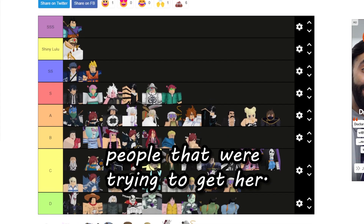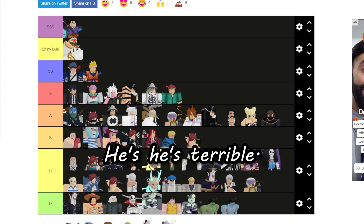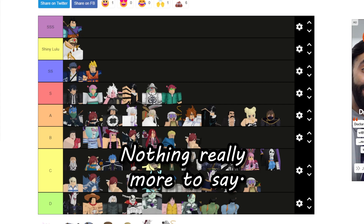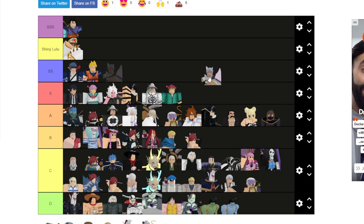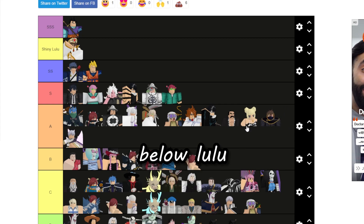Hinge is going to be just above Tango — he's terrible, nothing really more to say. His shiny is going to be right here below Lulu.